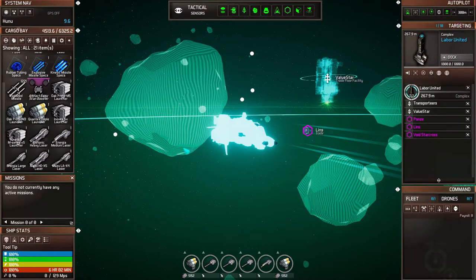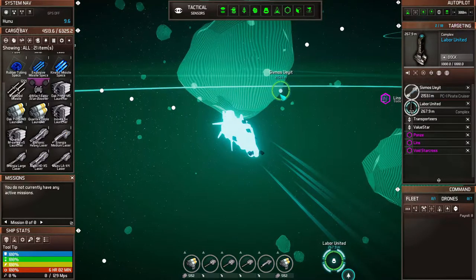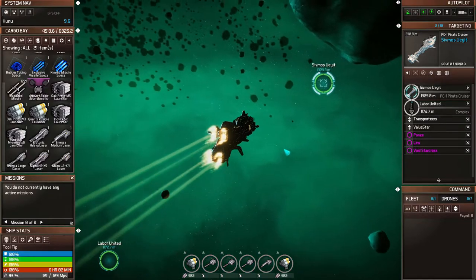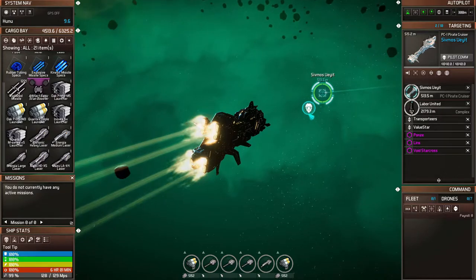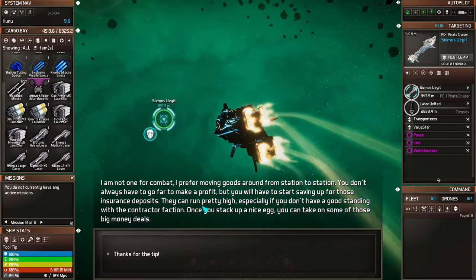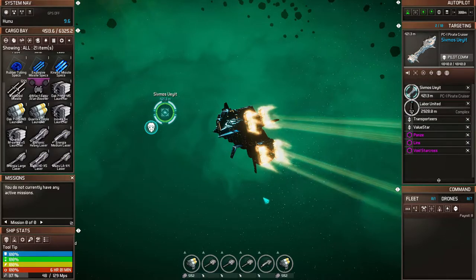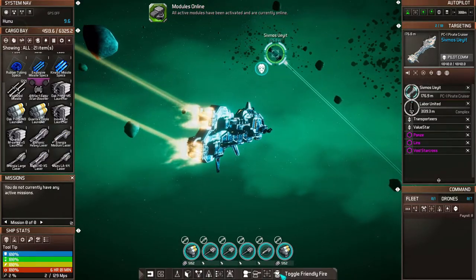I'm not going to start firing at stations right away. Let's pick a random civilian ship to start with. That one looks like a suspicious dot — let's go over to him and see what's going on. He looks suspicious, creeping around that asteroid. Let's talk to him. He says he's not one for combat, prefers moving goods from station to station. Basic stuff. Thanks for the tip, buddy — we have something in store for you. Let's toggle off friendly fire.